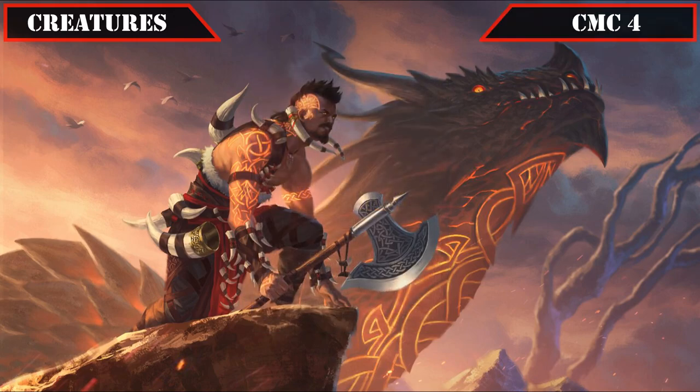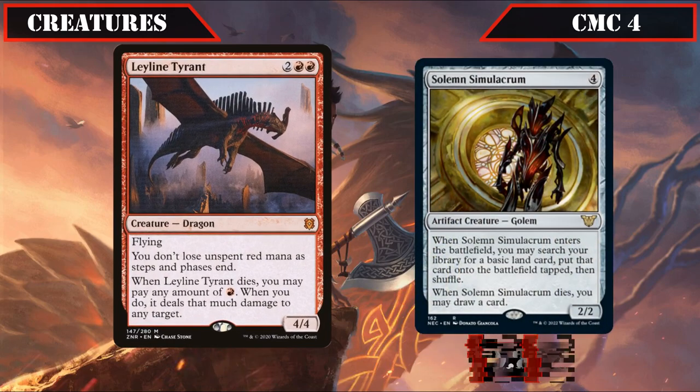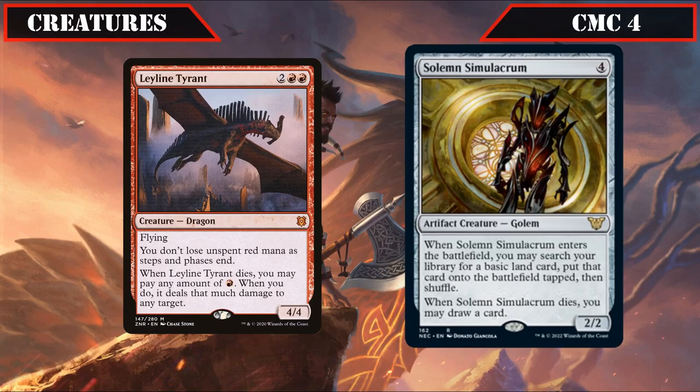Proceeding to the CMC 4 slot, we start off with Leyline Tyrant and Solemn Simulacrum. Leyline Tyrant is a 4/4 flyer that prevents us from losing red mana as steps and phases end and, when it dies, lets us spend any amount of red mana to deal that much damage to any target, allowing us to stockpile mana so it doesn't go to waste and converting it into damage if removed. Solemn Simulacrum is a 2/2 that when it ETBs searches our deck for a basic land to put into play tapped, and draws us a card when it dies, serving as ramp and an expendable modified creature that cantrips when it dies.